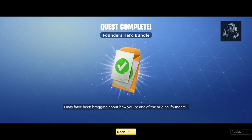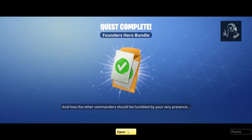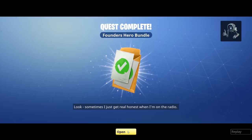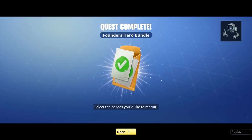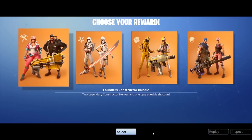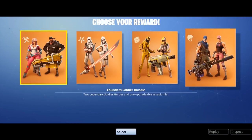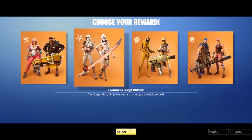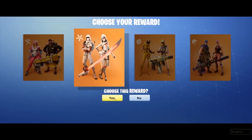We have epic defenders here — I'll probably keep them. Another 10 llama tokens, experience boost, backpack space, armory slots, 42 additional days of founder rewards, another friend code, and banner stuff. Then the founders hero bundle — yes please! Based on everything I've read, the constructor is the strongest class, outlander is popular for solo farming, and ninja and soldier are the most action-packed classes.